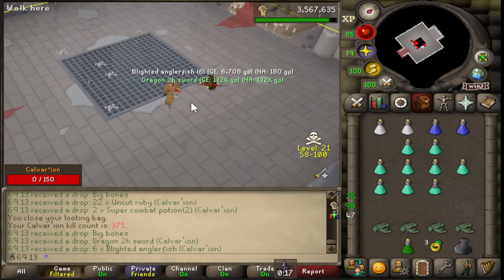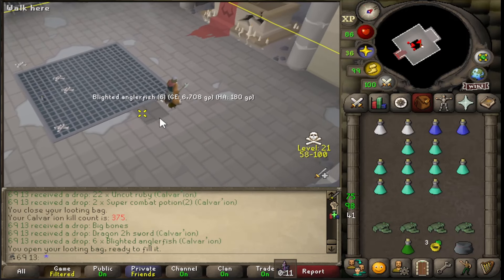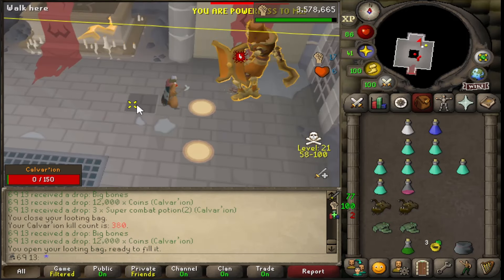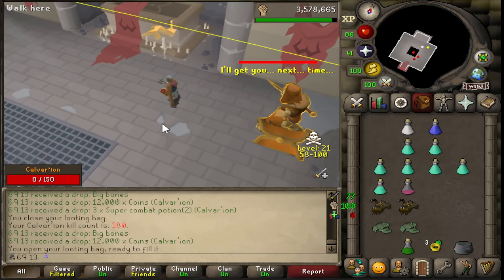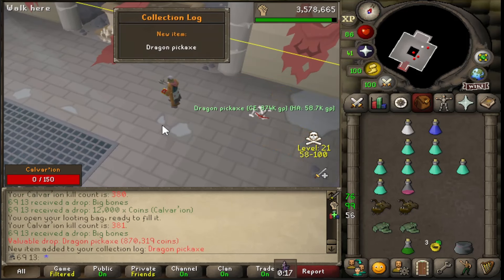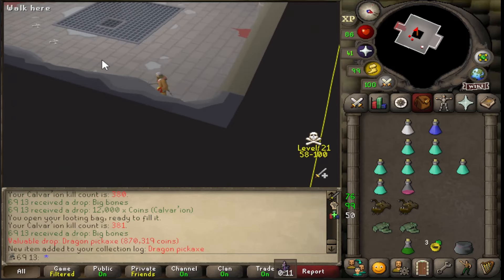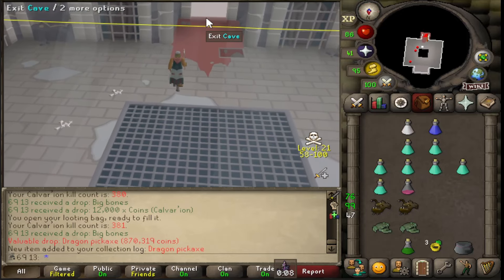Another D2H - oh my god, it's finally happened! Get in there - 381 kill count. I'll take it, that's not bad. Let's get out of here.